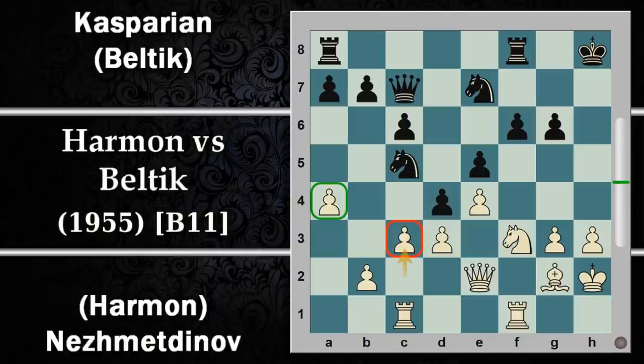L'idea del bianco è quella di fregarsene per il momento di questo pedone, giocare la spinta C3 cercando di far fuori il centro del nero. Come sappiamo il centro è la parte più fondamentale dal punto di vista strategico della scacchiera, perché se controlli il centro puoi trovare avamposti per i propri pezzi che stando al centro riescono a controllare meglio la partita.